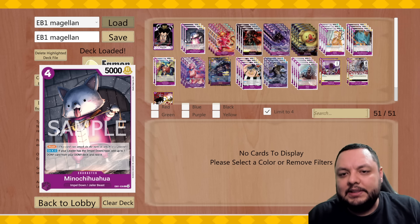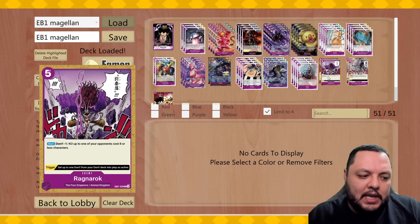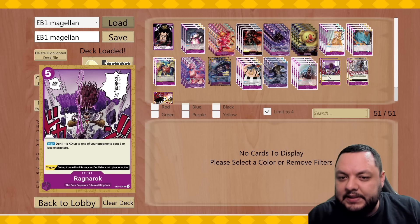I wanted to play it as a 3-of. We also got a new card in Ragnarok, which helps versus matchups like something that can play like an a-drop Kit. If you're able to remove the a-drop Kit with this, you have a free avenue to keep going. It's a decent card — I think you kind of have to play it if you play against Kit.